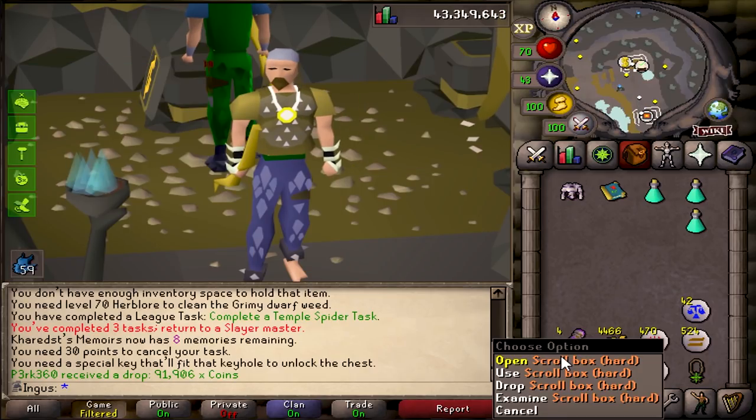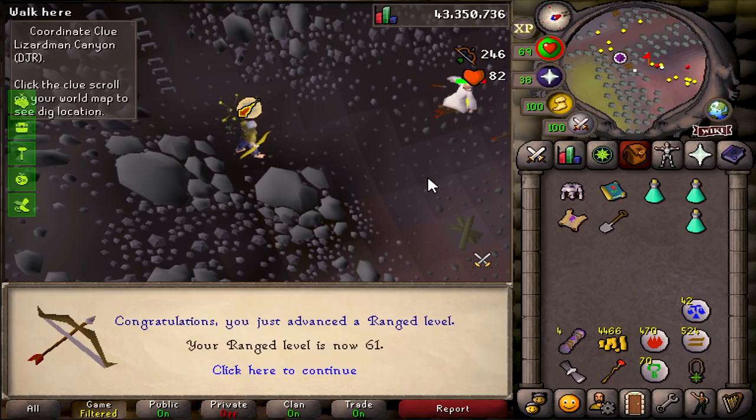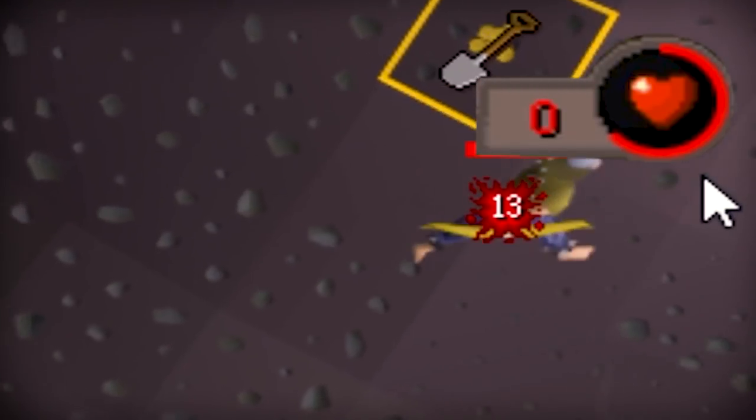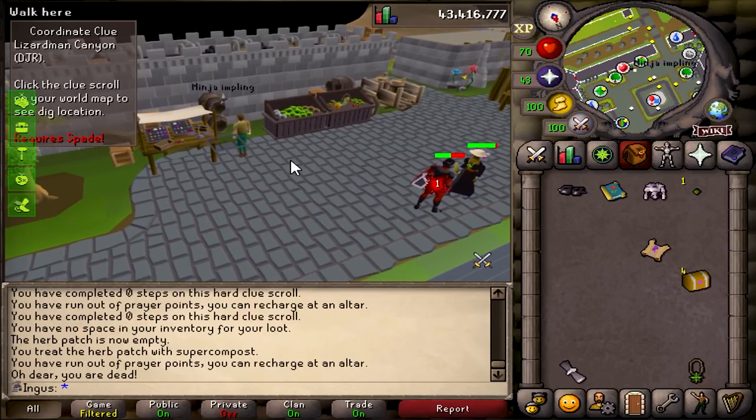Since I have the Treasure Seeker relic, we're gonna go do these clue scrolls. There's 61 range — I forgot we're actually gonna need some levels to wear the blessed dhide if we get it from the clue scrolls, so we'll take them as they come. Come on, it's the last one, we're really risking it. Oh my god, boys — it's a ninja impling!